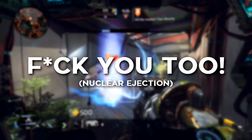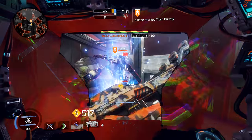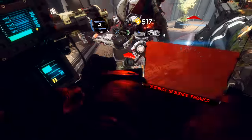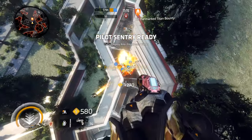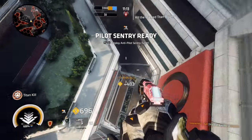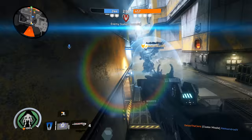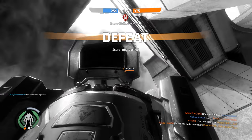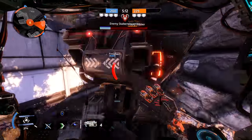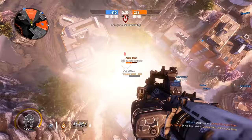Nuclear Ejection adds a new destructive element to your ejection sequence. After you type in a quick password — I'm sure it's just 1-2-3 — your Titan charges up a devastating explosion. It has a large blast radius and deals an insane amount of damage. Pilots will be incinerated if they're too close. Enemy Titans at low health will find themselves doomed if caught in the outer ring of the blast, while Titans stuck within a few meters of the explosion are going away for a long time.